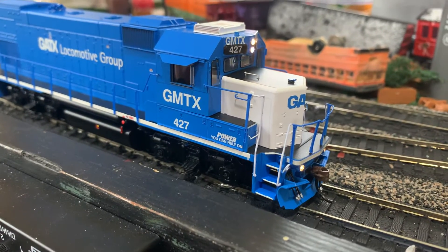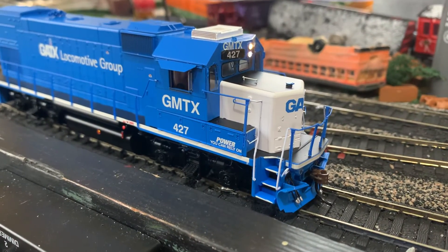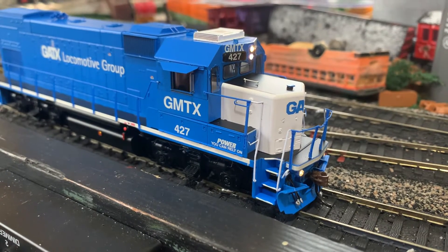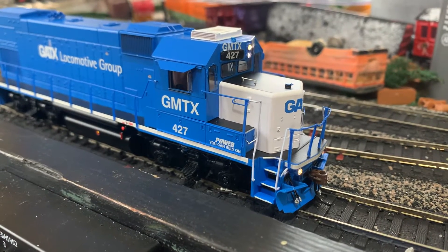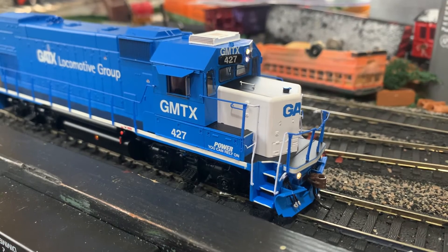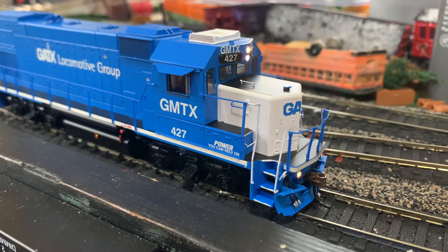But this locomotive does not have dynamic brakes. Five is your FX lights. Seven is dimmer and cab chatter, which is very, very quiet — I'm still trying to figure out how to get that turned up. You can barely hear the cab chatter. Eight, obviously, is your mute button.